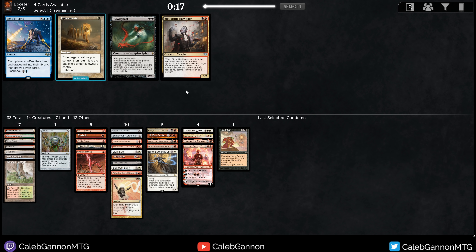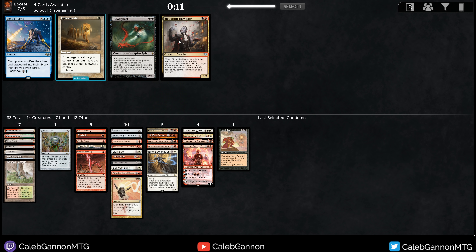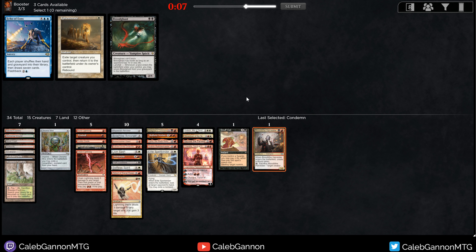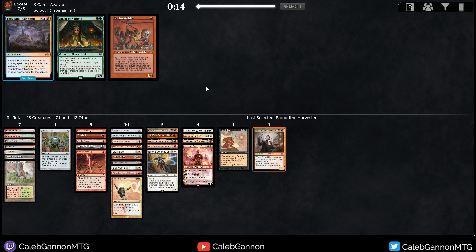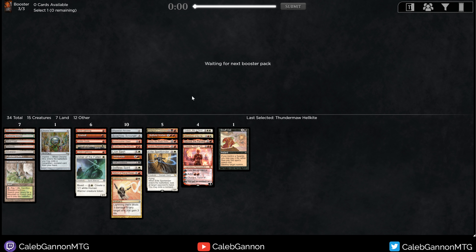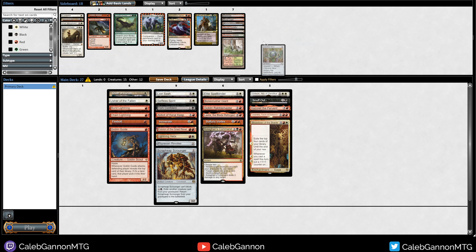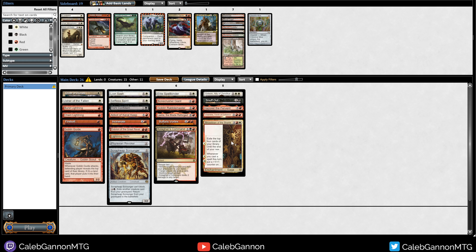Someone took the Thalia? Unbelievable. Blood Tithe Harvester — it's a two-mana 3/2. If ever there was a deck to play it, it would be this. But even then I just don't know if it's playable. I don't think it is. This is like the best possible deck one can hope for: five-color Mardu aggro that's missing removal. And still I don't think it's good enough. I think I'm going to count Chromox as a land, so I still need to make some cuts.